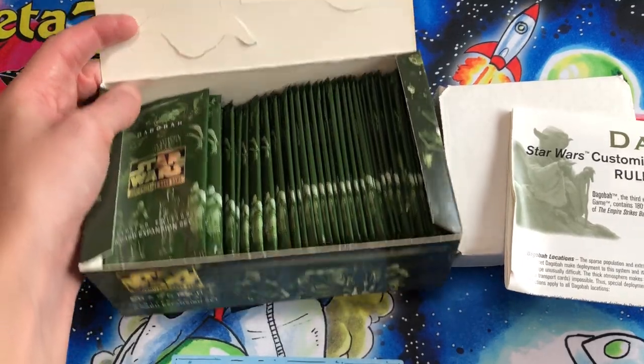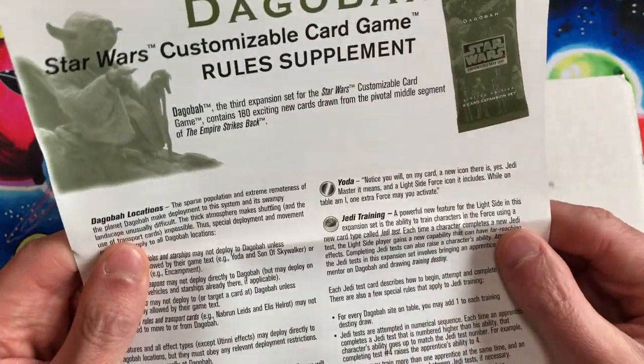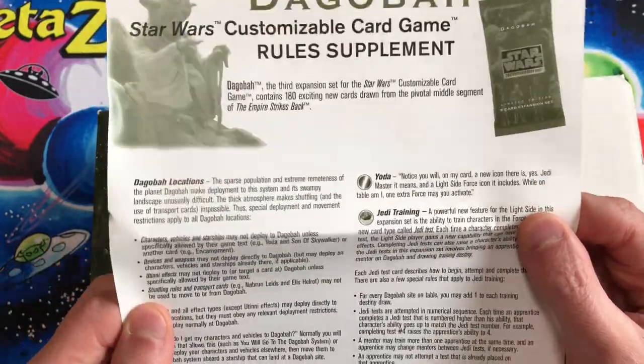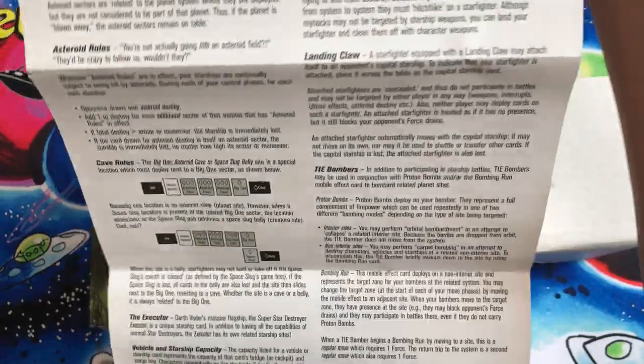They were printed in nine-card expansion packs, so this box had about 60 packs in it. They also had supplemental rules to explain a lot of the new characters and mechanics in this set. I probably won't go into detail reading all of these, but if you have questions, let me know — I can answer those in the comments.